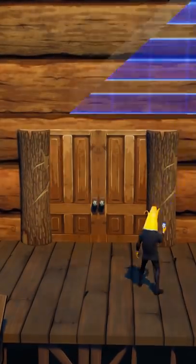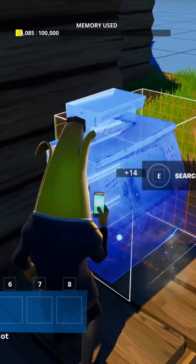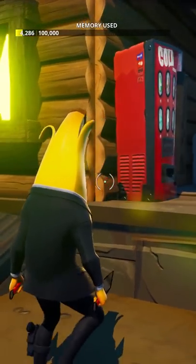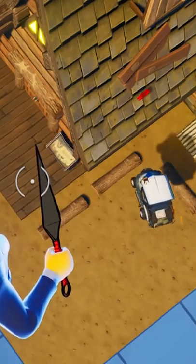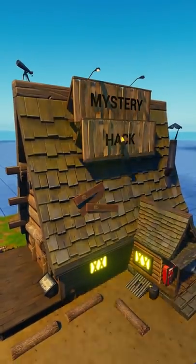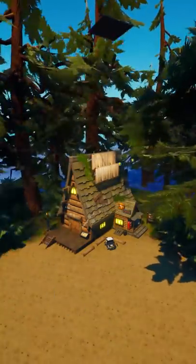I built the custom front door and three different custom windows for the shack. Then for the fun part: putting on all of the extra details like signs and wood boards on the roof, and even the golf cart that would park out front. Then I had to build the most important part — the mystery shack sign. I also added some grass on the roof of the shack and put trees and shrubbery all around.